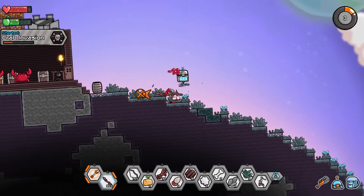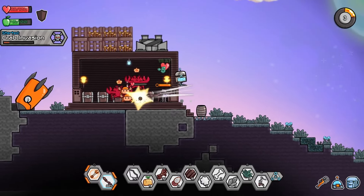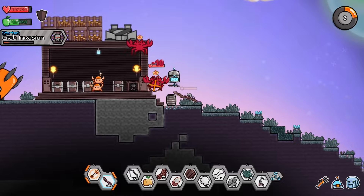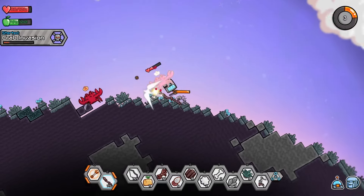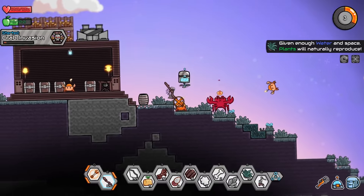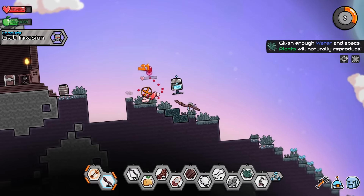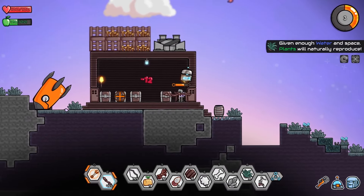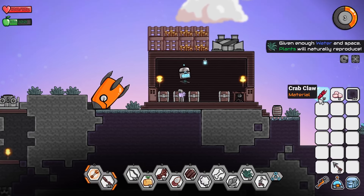Oh what the heck are those things? They have little wicks — I don't trust them. Oh what the heck — what is going on? What are these things doing? Oh my gosh — that's a bomb! No no no. Oh jeez. No stay away, bomb! Yes, killed another one. He'll bomb us in our freaking home! Okay, we actually survived that event — I don't know if we beat it but we at least didn't die. And we got a whole bunch of crab claws.